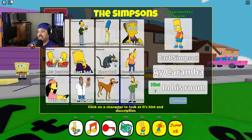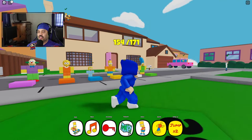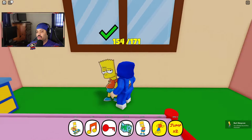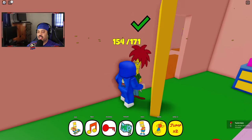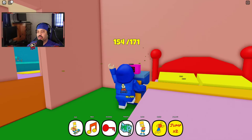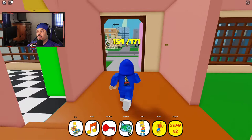Let's just start and go in order of the characters. We're going to find Bart Simpson — the hint says he's in his room. Let's go ahead and go into the Simpsons house. This is his room. This is Sideshow Bob hiding behind the door, but we'll get back to him. Also, this alarm clock here will allow you to get into Springfield Elementary School, so you may have to click on that to select that as well.